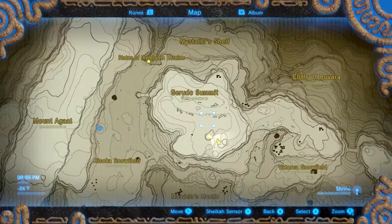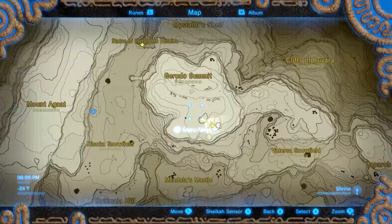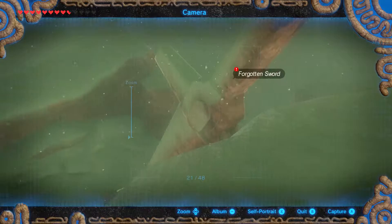It's here at the Gerudo Summit, right about in this little ravine between these two hills. Now one thing to note — there is a lynel right over here, however you prefer to say it. So be careful not to aggro him, otherwise he's just going to rain arrows down on you. So let's go ahead and snap this picture.